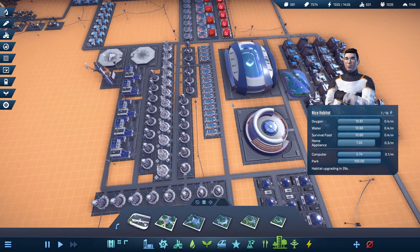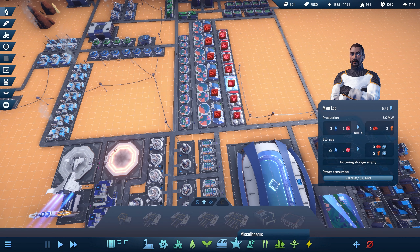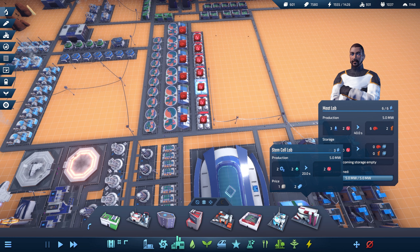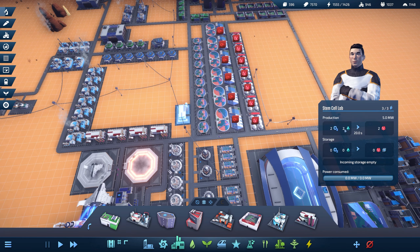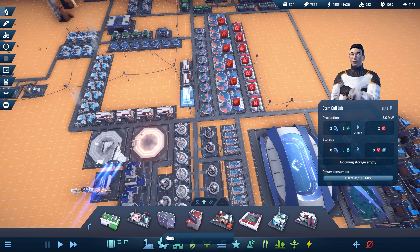Nobody needs anything right now — we need stem cells. Let's look into that again. Stem cell lab — this takes oxygen and chemicals. We'll just go ahead and put these down here. We're going to need a lot — these produce two each. We have one, two, three, four, five, six, seven — so one for one on the building count. Then they need oxygen, so let's get them some oxygen pipes.